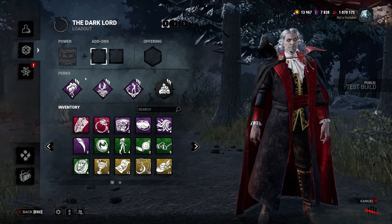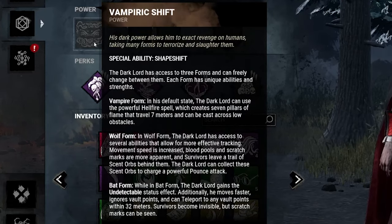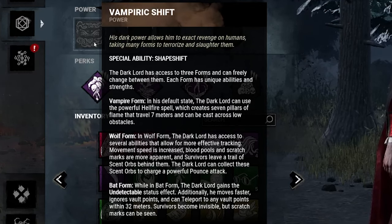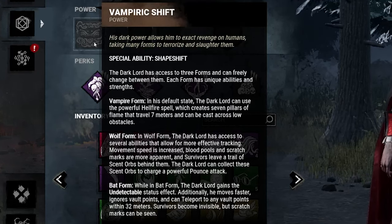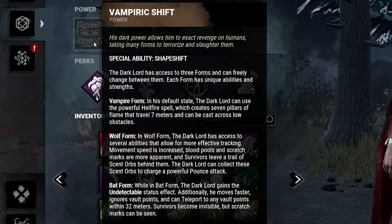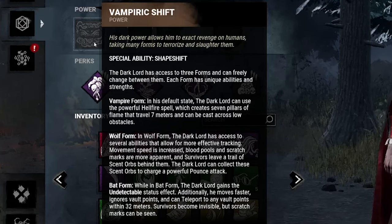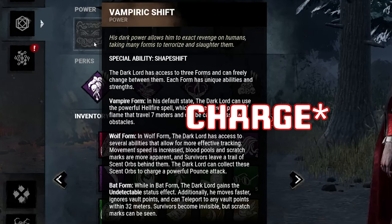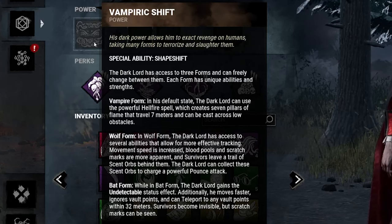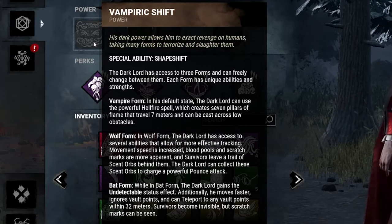I'm actually going to read his power and see what he even is, because I've heard he's just an amalgamation of things — and by heard I mean I scrolled Reddit for a couple of seconds. The Empiric Shift: the Dark Lord has access to three forms and can freely change between them. In Empiric form he can use a powerful Hellfire spell that creates seven pillars of flame travelling seven meters, castable across low obstacles. In wolf form, movement speed is increased, blood pools and scratch marks are more apparent, and survivors leave scent orbs that can be collected to charge a powerful pounce attack. In bat form, the Dark Lord gains undetectable, moves faster, ignores vault points, and can teleport to any vault point within 32 meters — survivors become invisible but scratch marks can still be seen.